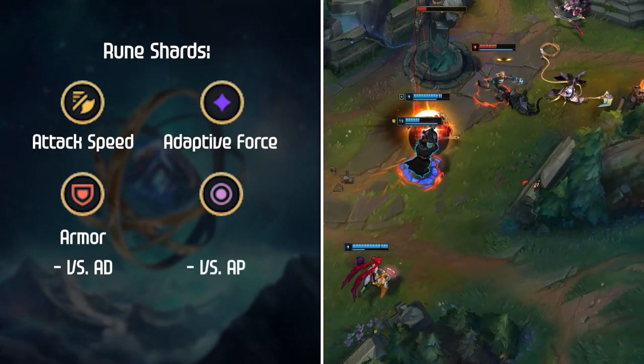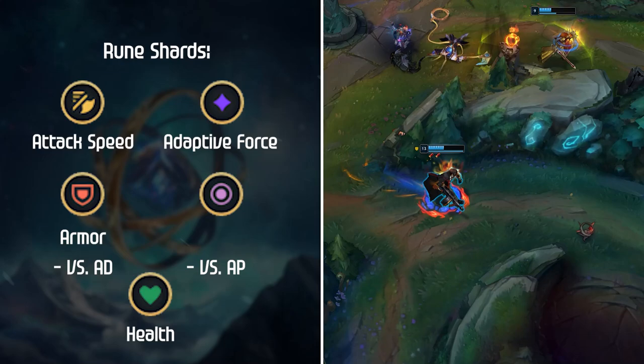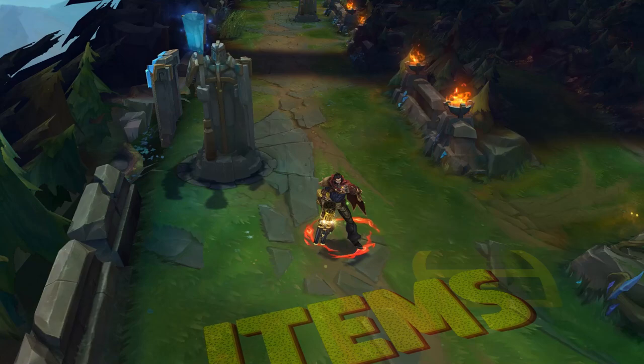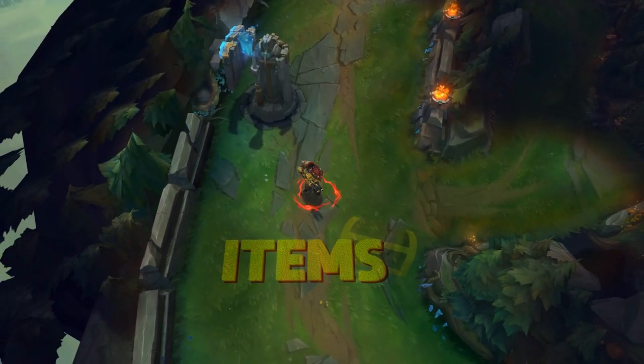For stat shards, take Attack Speed and Adaptive Force, then either Armor versus AD junglers or Magic Resist versus AP junglers. Health is also an option into mixed damage teams, since Graves already gains armor from his True Grit passive.